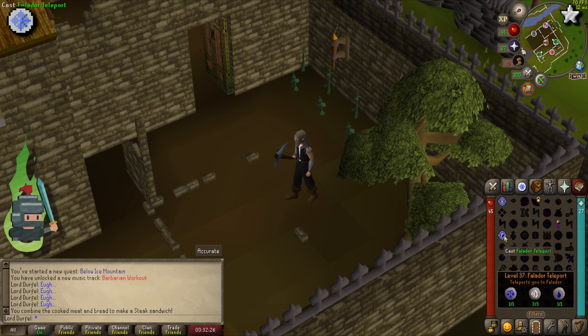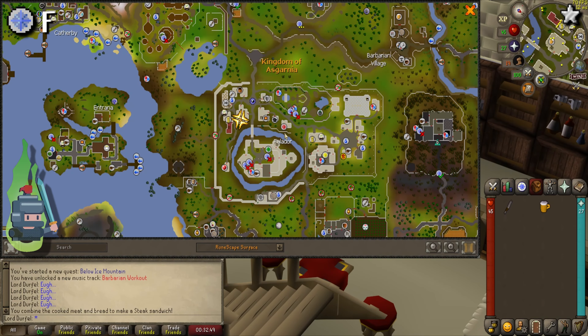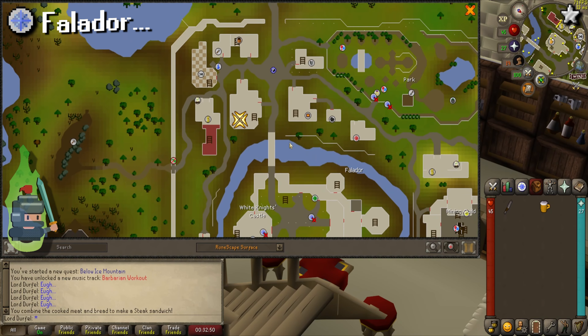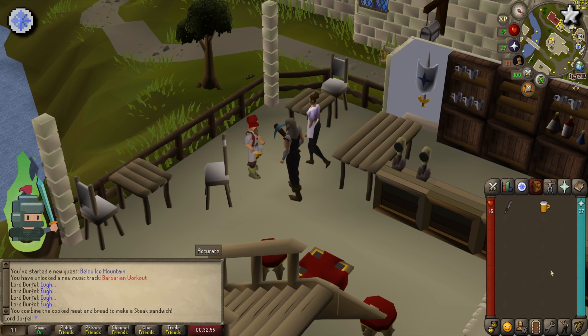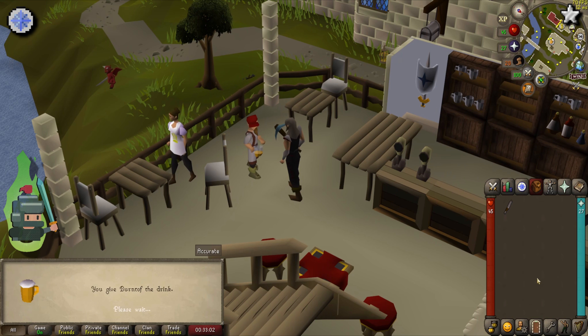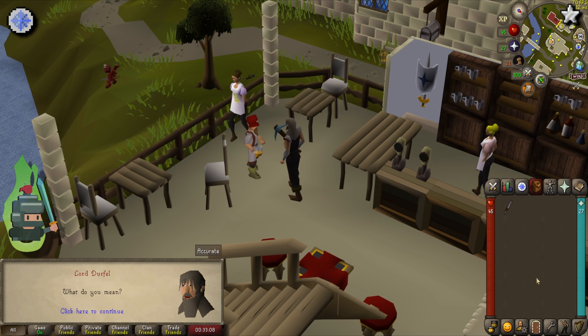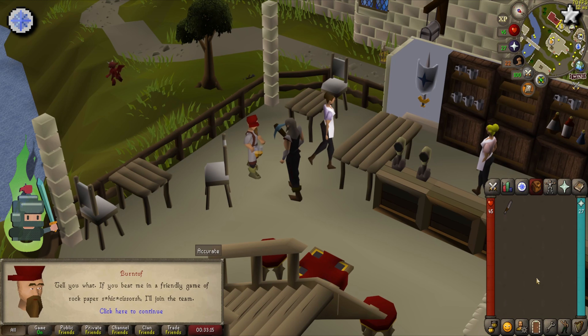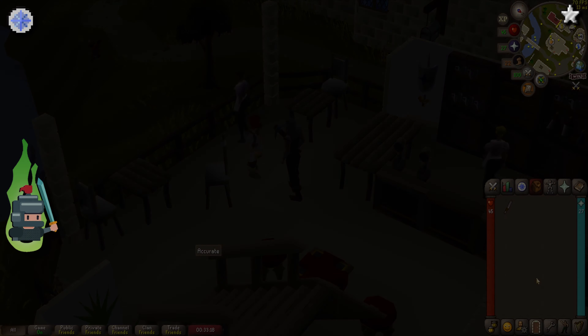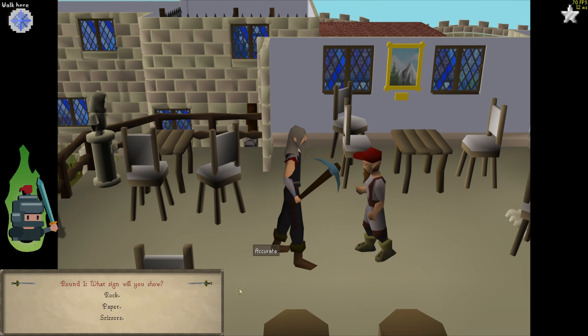Now pop a Falador teleport. You'll find Berntoff in the pub just south west of the town square. Head inside and speak to him — he will immediately request you buy him a beer. Luckily we picked one up in the Barbarian Village, so we can give him that. After a brief chat, he will agree to return to the crew if you beat him at Rock Paper Scissors. You can't lose, so pick whatever and he will assume he loses and agree to come back.